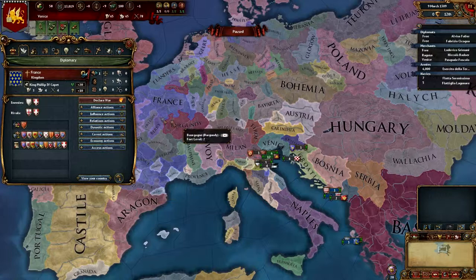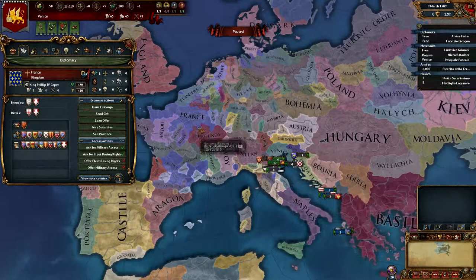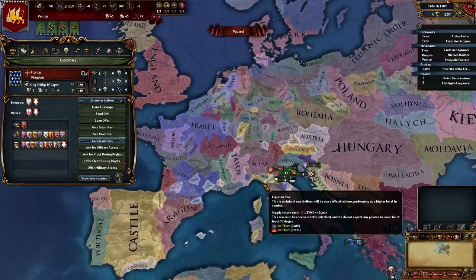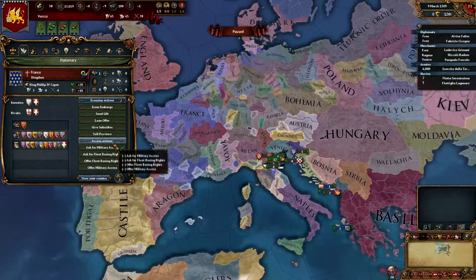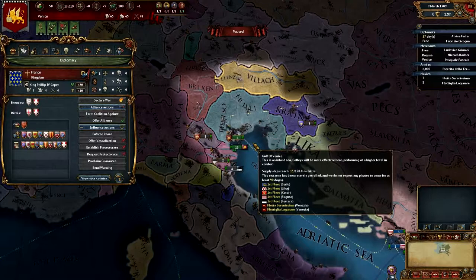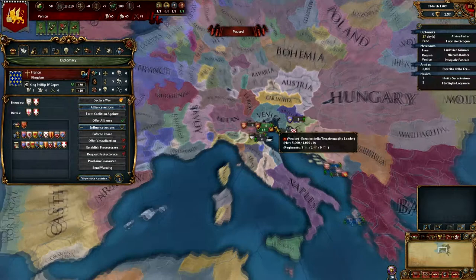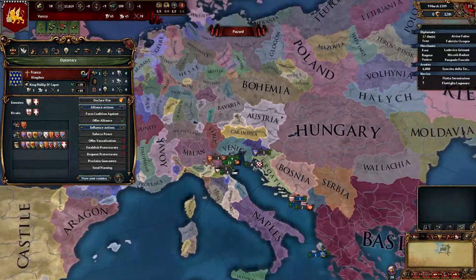Now for diplomacy - we definitely want France to back us. They're not really going to drag us into wars because we're too far away, but we can call them into our wars. There's a trust mechanic where if you join their wars a couple of times they trust you more and are more likely to help you. France is a great ally because it's busy consolidating internally, inheriting vessels, and has giant manpower.